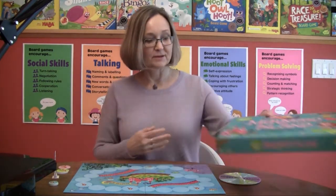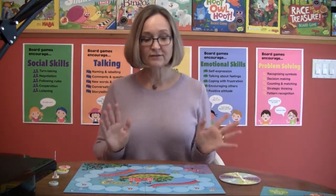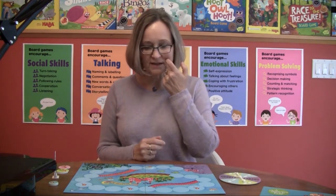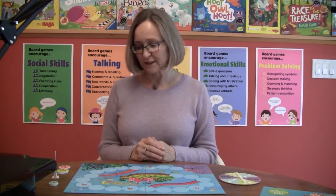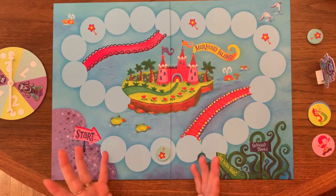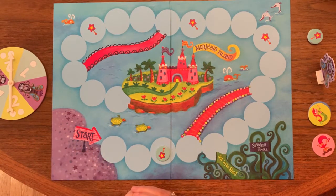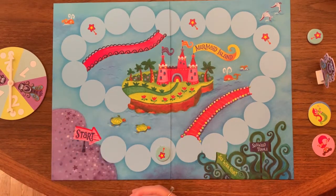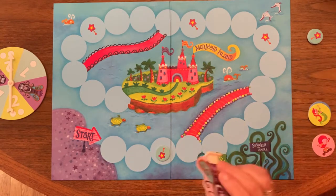Because this is a game with a lot of little bits to it, I've started to set it up already just to help us move along a little faster. This is a cooperative game, which means that all the players are going to work together to make decisions during the game that hopefully will let the players reach the goal of the game, rather than losing to — in this case — the sea witch.